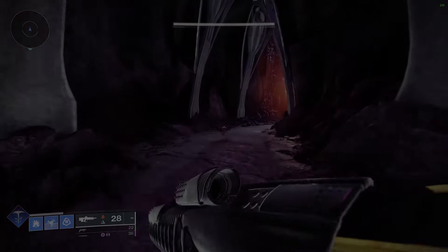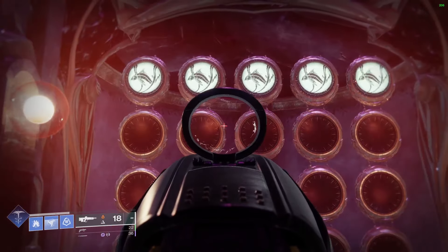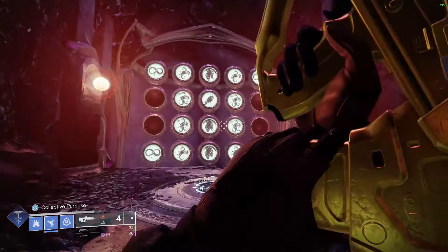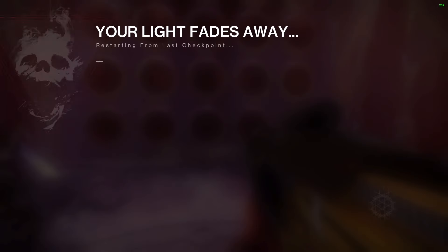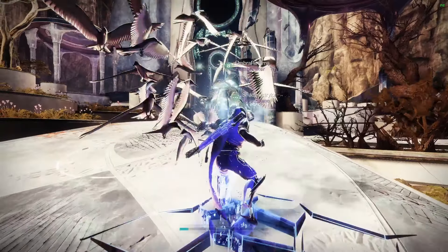This is a Petra's Run cheese. Basically what we're going to be doing is skipping Shurochi and Kali and anything between there. So just come into the Last Wish like normal, come up to the wish wall, and we're just going to be teleporting to Morgoth. Pretty simple — just put in the wish to teleport you to Morgoth.